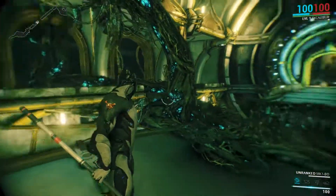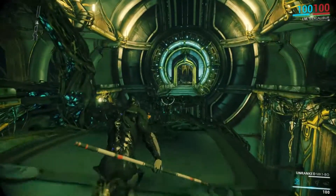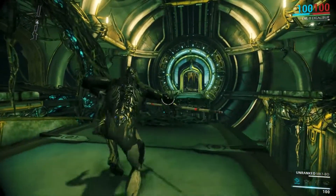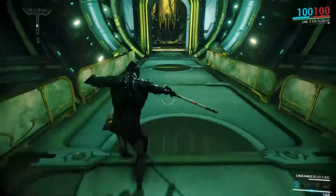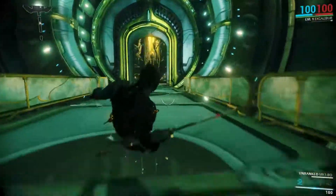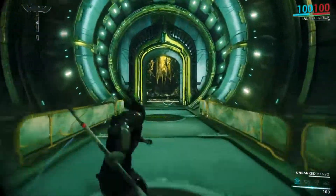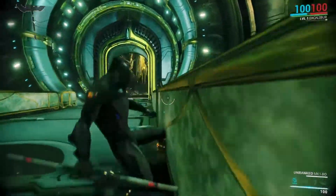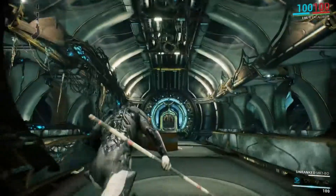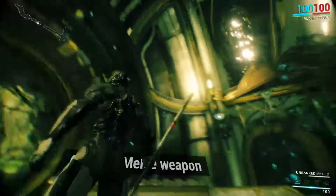Let me show you why the Bo is a better choice for mobility. You can obviously jump, but if there's an area you want to reach, you can use your melee to propel yourself much further into the air — the higher your melee attack speed, the higher you go. There's also a technique called Coptering: you slide and then press your melee button. It shoots you forward very fast and you can chain them together to get through a level much faster. That's why the Bo is better — it lets you move around levels faster, which is very useful for the beginning sections.